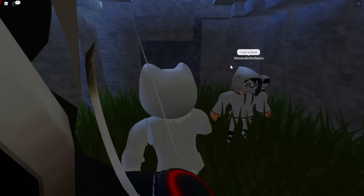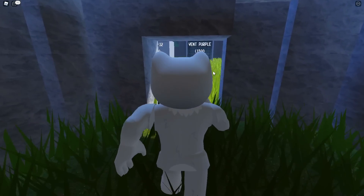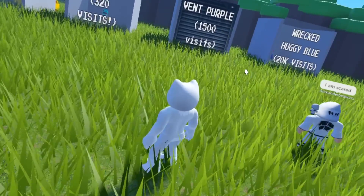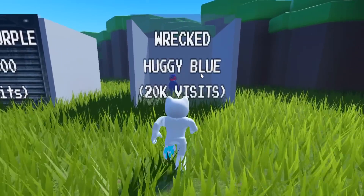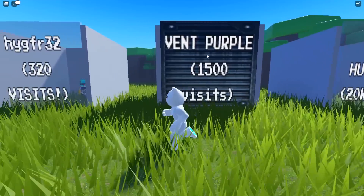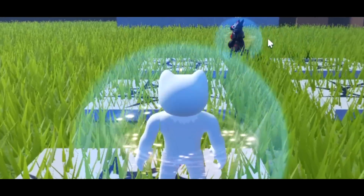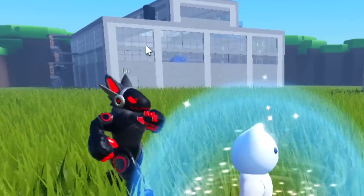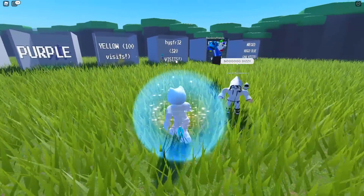So this is where we can start having a bit of fun, because we've unlocked orange. We've got a quick look at what we've actually got: Wrecked Huggy Blue, 20k visit special. We've got Vent Purple - why did I run into it? I learned this last time, you'd die. So obviously Vent Purple we haven't unlocked yet. I have a feeling that's going to be inside a building, hidden in the vent.